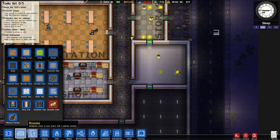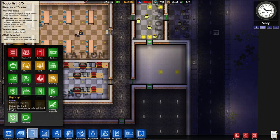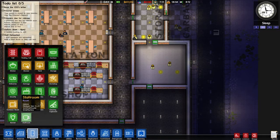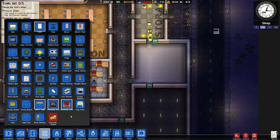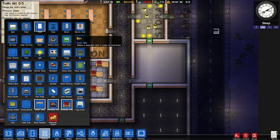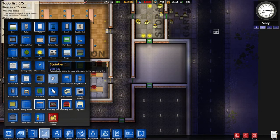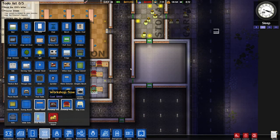In here we can put - let's have a look at the rooms - we can put some chairs and drinking machines, those are the only things we can really put in there. Any drinking machines? Should be in here. Fridge, bookshelf, TV - we've got a sofa! Sofa and drinking machines, here we go.